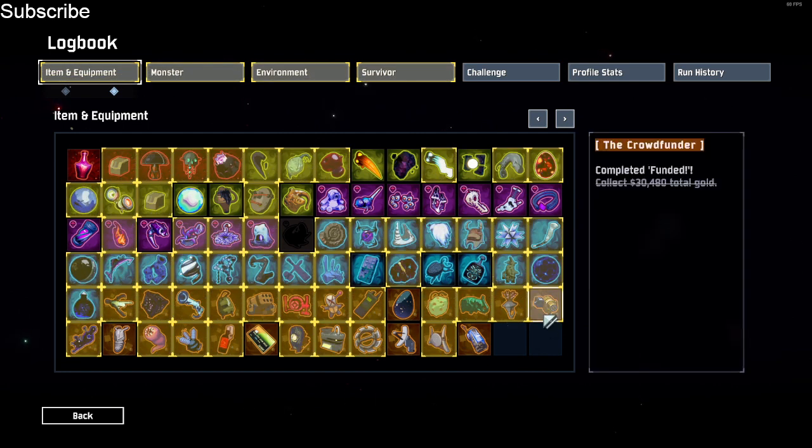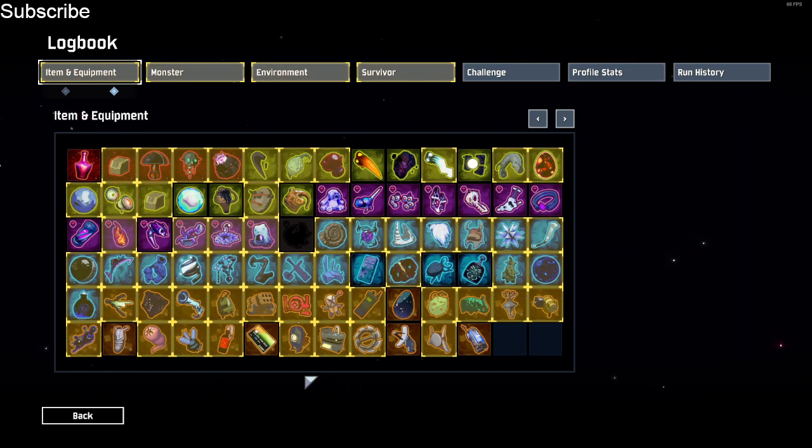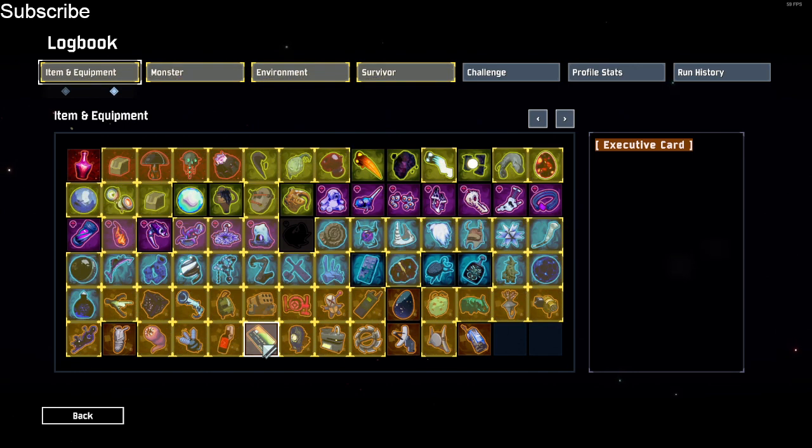So the only items that don't work with it are crowdfunder, and milky chrysalis is probably bugged to not work, but everything else does. It sucks anyway because volcanic egg is in the pool and it's going to get you killed.